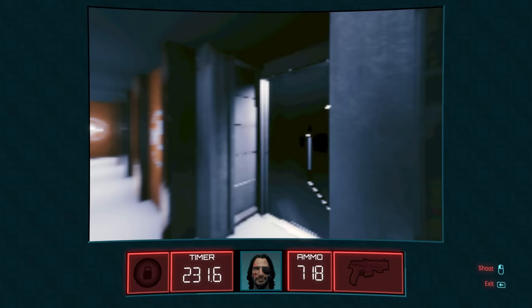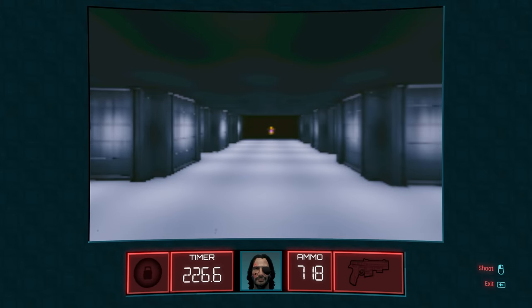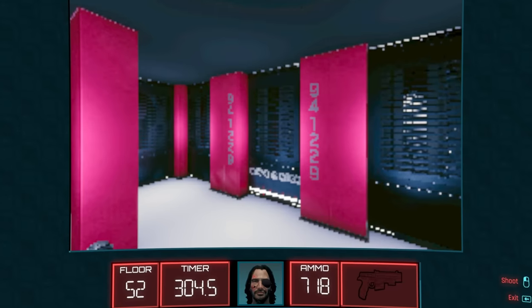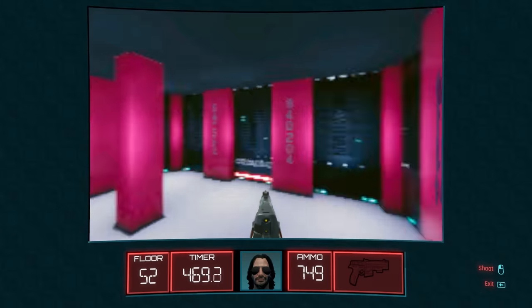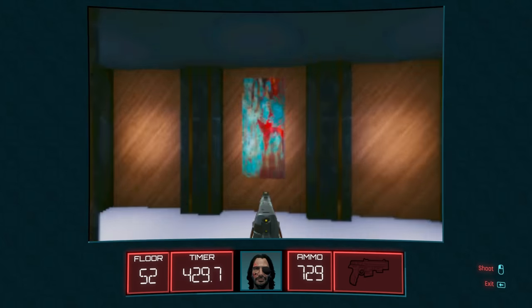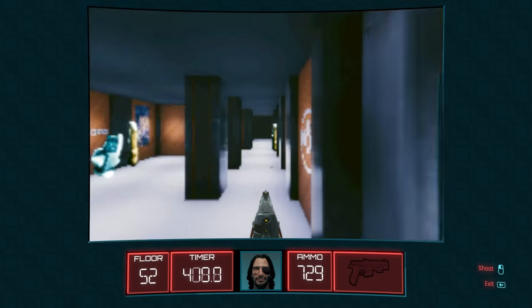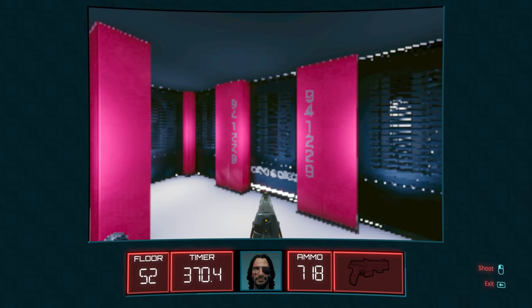But it turns out behind this wall is an entire other area, and the key to unlocking that lies in the other server room displaying Morgan Blackhand's high score of 941229. Having visited Murphy's server room first and possibly cleared the way to the end of floor 3, what you want to do is come to the Blackhand server room containing his score and simply wait, letting the timer tick down until there's just 272 seconds remaining. At this point, the floor 52 icon will transform into a lock symbol.